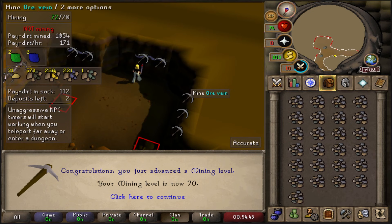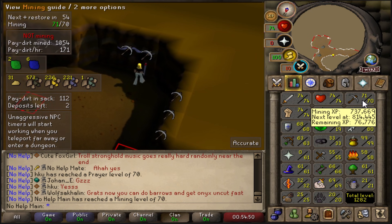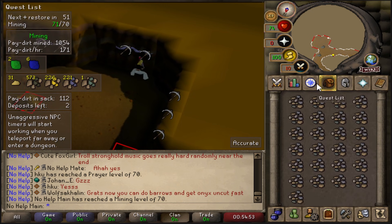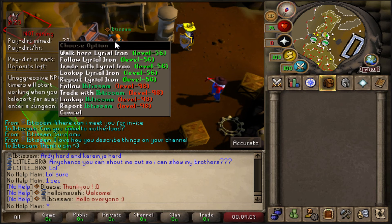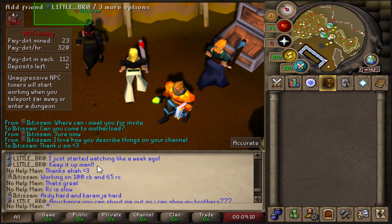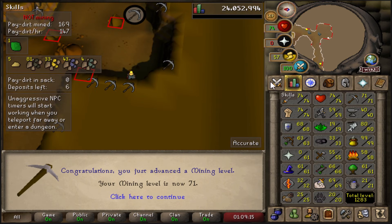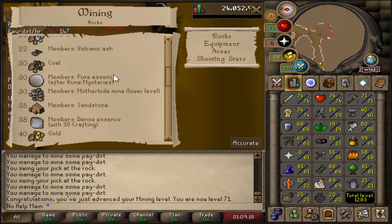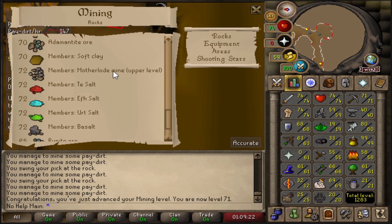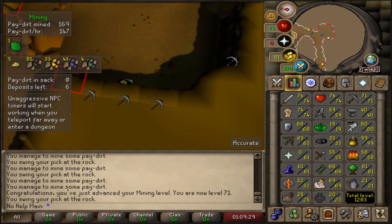Nice — 70 Mining coming in. I've been so focused on my Iron Man lately but I've been AFKing this. That's two levels until we can get the upper floor of Motherload Mine — I just want to get 72 right now. 71 Mining — one level away from the upper level.